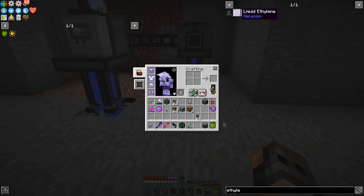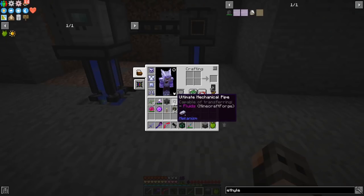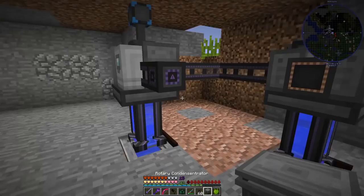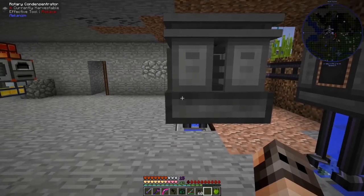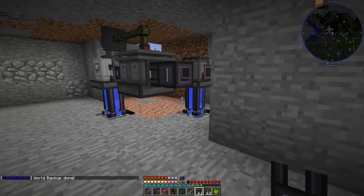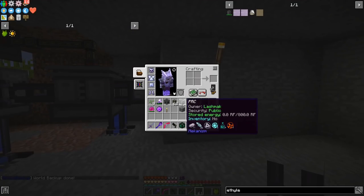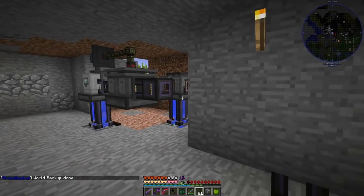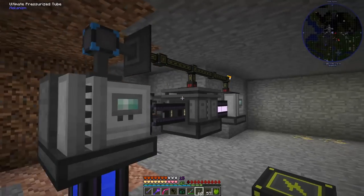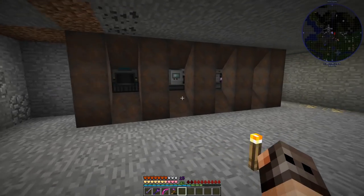The ethylene is a gas, so we use a pressurized tube to extract it into a rotary condensentrator, which converts it into liquid ethylene. Then we put the liquid ethylene in another PRC together with oxygen; give it substrate and it makes HDPE. We only need about three pieces of HDPE, so I'm not making this fully automatic.